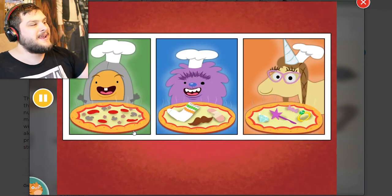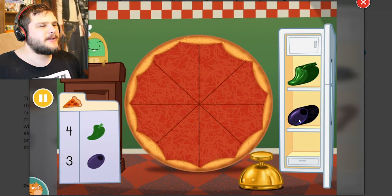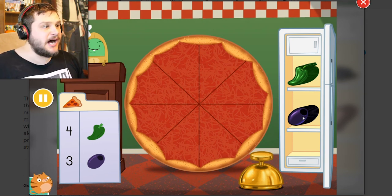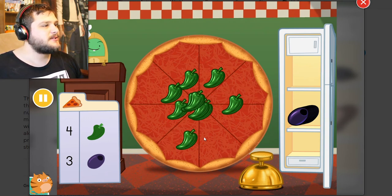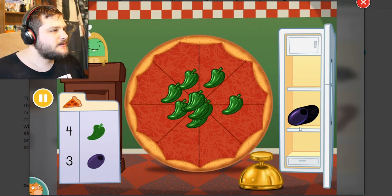I need to make a delicious pizza! Yeah, we do! Make a pizza with four peppers and three olives! I will not put any olives on my pizza! I don't know what you want, but you are not getting olives on it! I'm gonna put — you know what, I'm gonna put all of these peppers on there! Is this just unlimited peppers? It's not unlimited peppers, but I'd rather eat that than anything with olives on it!